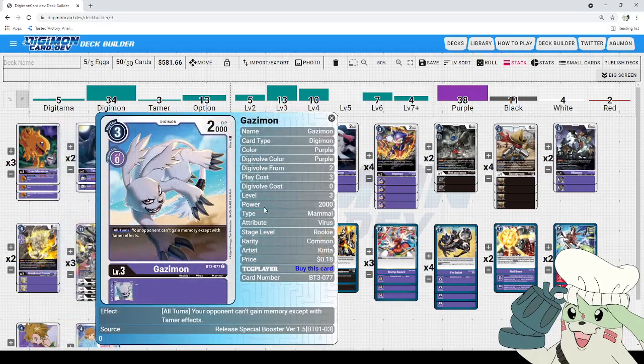Next up, we got the one-of Ghazi-mon — you could definitely up this to two. It's three to play, 2,000 DP, zero to Digi-volve, and all turns your opponent can't gain memory except with Tamer effects. This card is amazing against blue because of Hammer Spark, and fantastic against red strategies running Memory Boost. It also shuts down Blinding Ring Yellow. Fantastic tech card that probably always will be — feel free to run it at two at the cost of one other rookie.